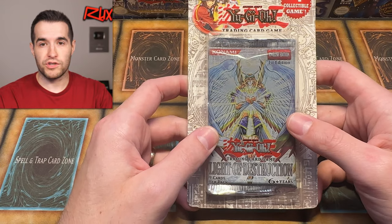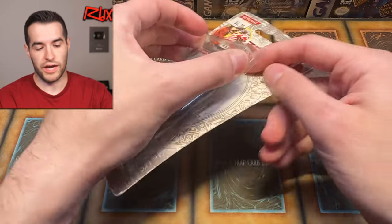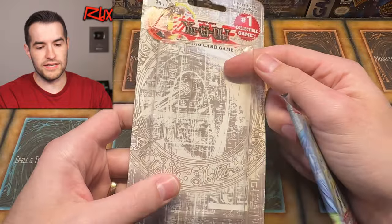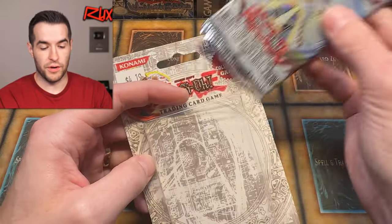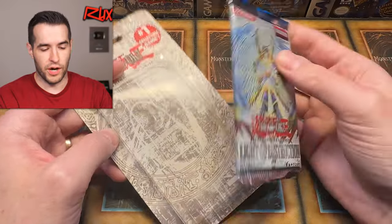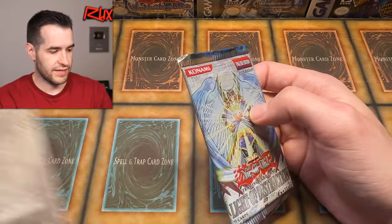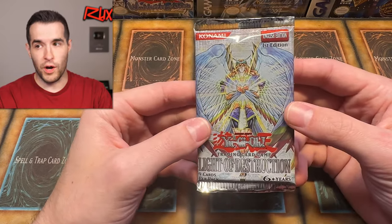First Edition Light of Destruction — don't forget to subscribe to the channel, don't forget to check out Rux34.com. This thing's already kind of open, so we can just slide it. The thing about these is they're not really sealed, so you can't really consider it unweighed, because somebody could have just done what I just did. Might be unweighed, might not. But when it's open like that, you can just slide it in and out. Light of Destruction First Edition — let's hope it's heavy. Very heavy. Ghost Rare — here we go!